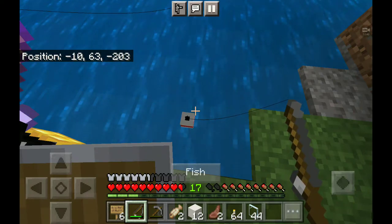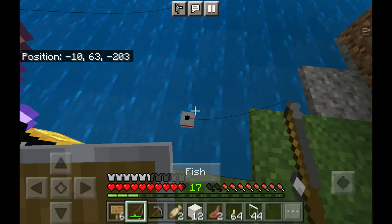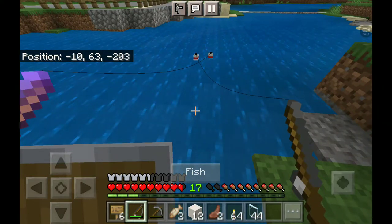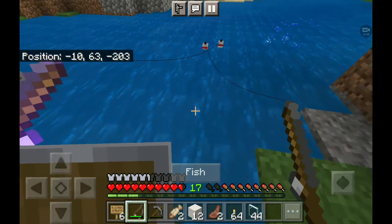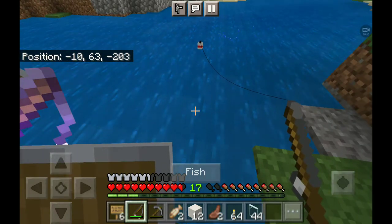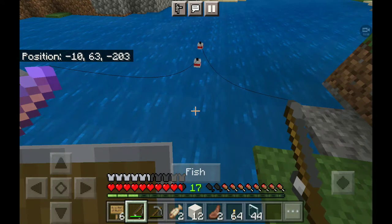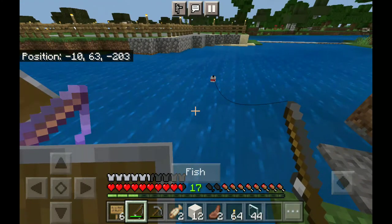I was thinking about going festive, but I was like, yeah, we're going to need concrete for that, so that might be a little bit hard. Why is there no fish? Come on. Oh, it's tripwire hook again! Nice — and we could make some sinks, like cauldrons.